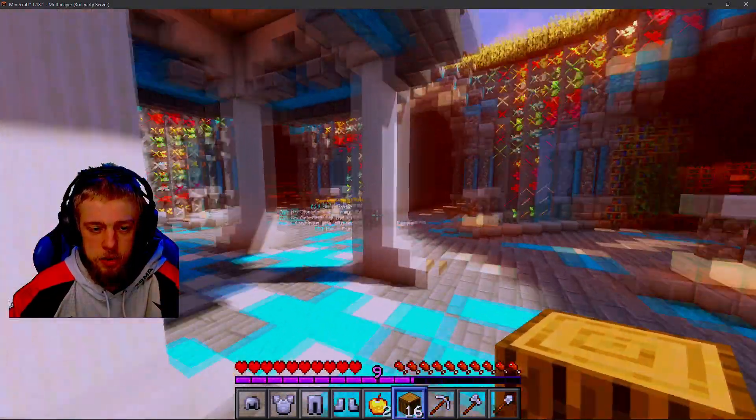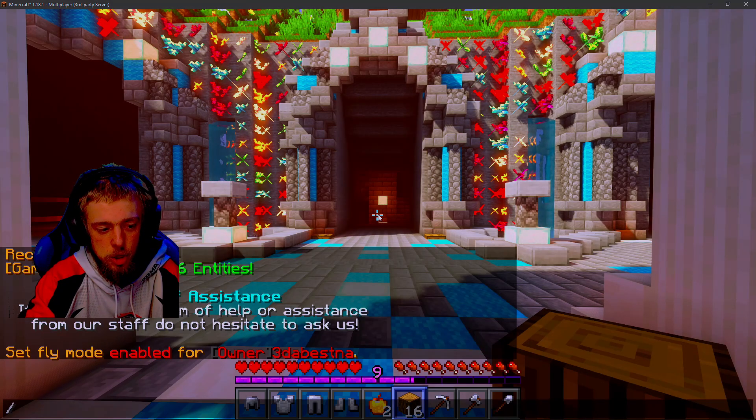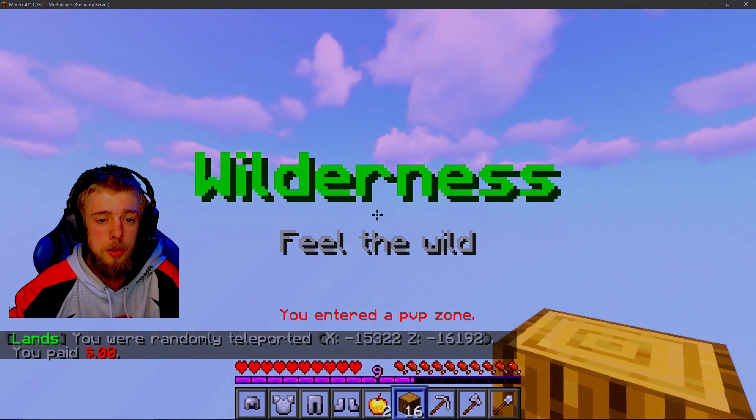A lot of people ask: how do you get out of spawn? To get out of spawn, just type in /wild. What that'll do is it'll random teleport you somewhere out in the world, and then you can just start your little adventure.